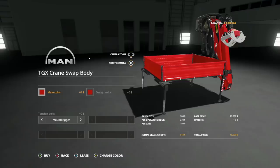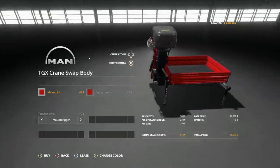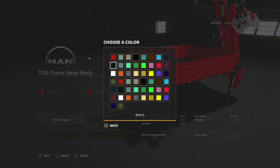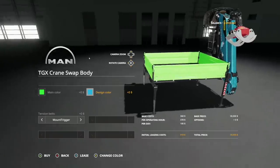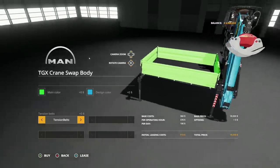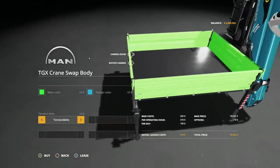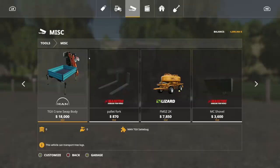If you choose the platform on the truck, you're going to be able to use this — the MAN TGX crane swap body. This can be found in miscellaneous and has the same main color options. Tension belts: we have the mountain trigger tension belt. Think of this as a tipper bed — it doesn't hold anything, I think it just holds stuff in there.